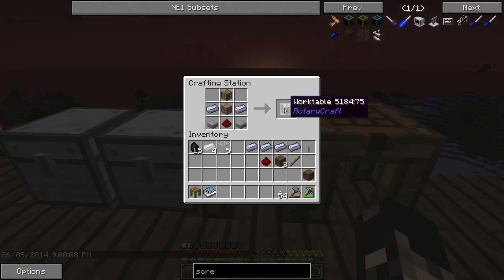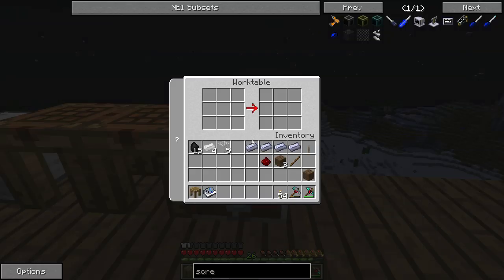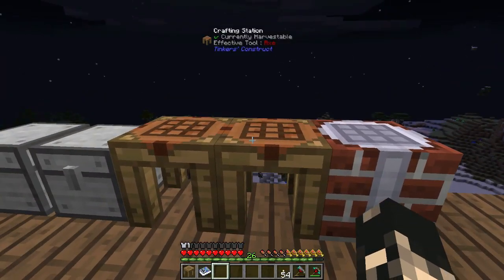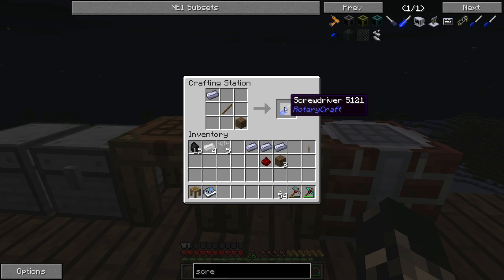So the first thing is the work table, which is essentially what we use to make the majority of Rotarycraft machines. It's two HSL steel ingots, a brick or bricks — always confuses me how it's one item but it's plural — a crafting table, two stone slabs and a piece of redstone. You're going to be essentially using this work table to make the machines in Rotarycraft. Before we get on to that we're going to make a screwdriver, which is essentially like a wrench in Rotarycraft. It lets you rotate items and also lets you configure some items as well. I'll show you how to do that later on.